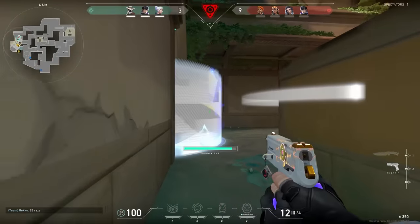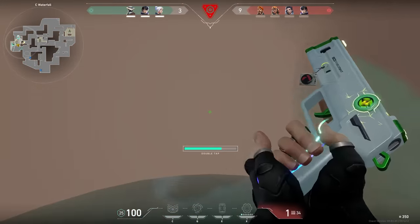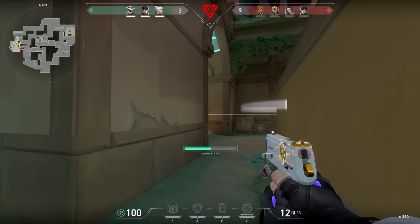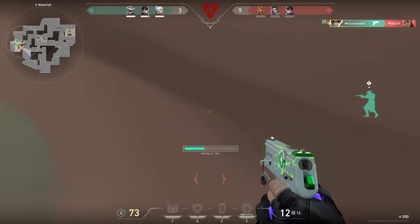There are multiple situations when the right-click is strong. For example, if you hit an enemy a few times in his body but you don't kill him, so you try to run away and you want to go for one extra shot, like in this clip. Or if you know an enemy is low, so only one shot needs to connect, like on this Brimstone.